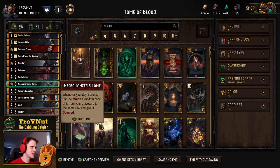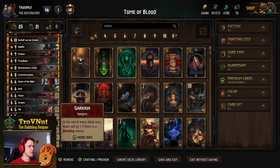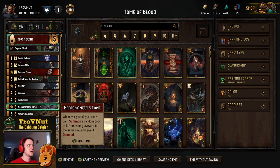We're going to be spreading a lot of bleeding with this vampire deck, but Necromancer's Tome is a very crucial part. You put it on the board and from that point onwards, whenever you play a bronze unit, you summon a random copy of it from your graveyard to the same row and give it Doomed — basically doubling up on your bronze vampires. This is a devotion deck, and I used it to get to rank one so far. I'll probably use it to get to pro as well.